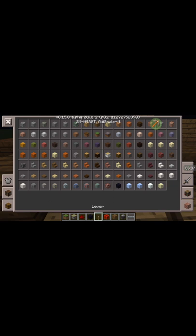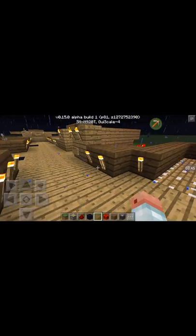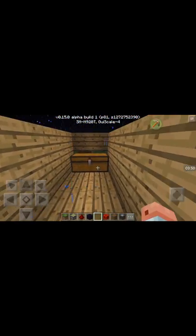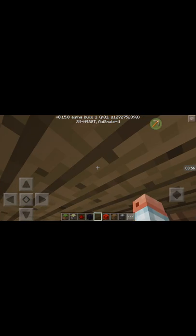Put a redstone block on top of a piston and look up — redstone block, there they are — on top of the piston. Okay, that's cool. Let's go to the next one. Chest trap — success! Oh, this chest is absolutely wrong, okay.